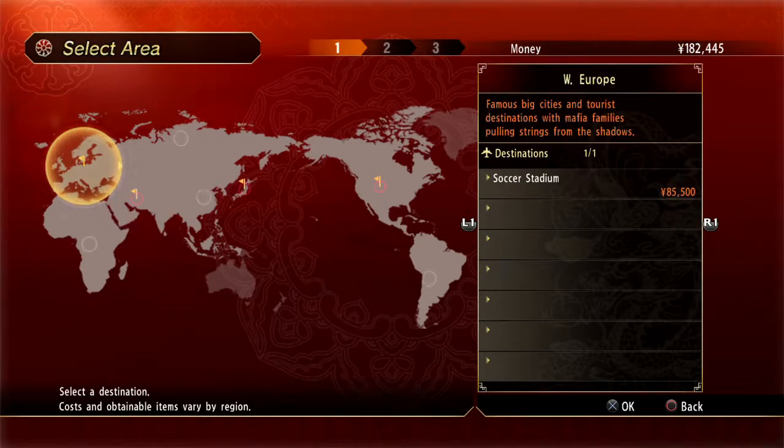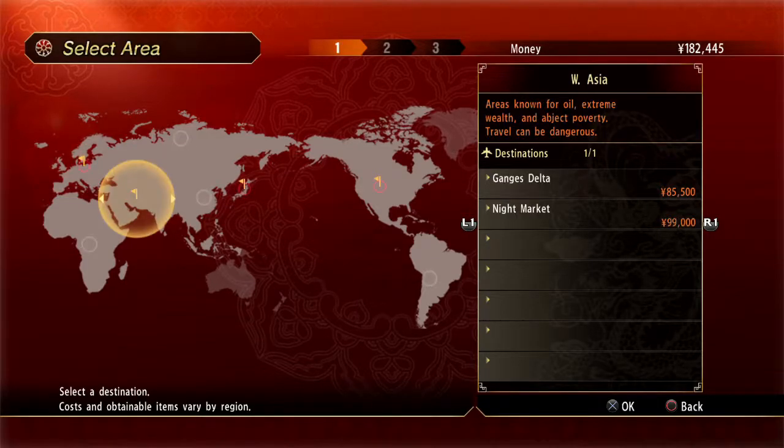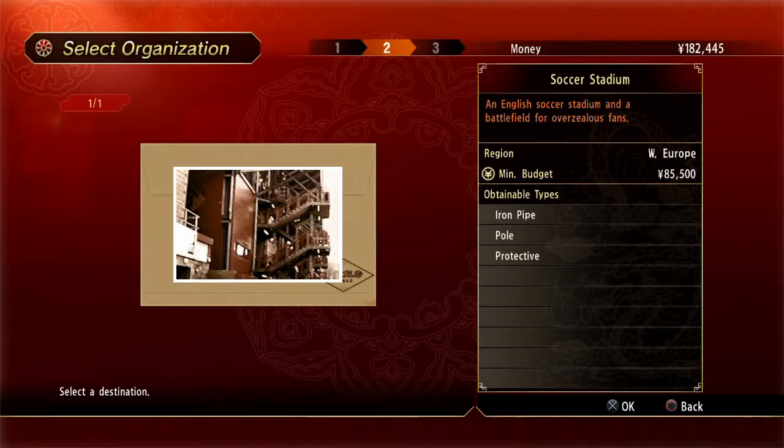Oh, let's go to Western Europe — yeah yeah yeah, because the Hanafubuki family costs more. Or the Ganges Delta. Let's go to Western Europe: 'Famous big cities and tourist destinations, with mafia families pulling strings from the shadows.' What kind of weapons could I get at a soccer stadium? Is there a soccer ball weapon in this game? 'An English soccer stadium, a battlefield for overzealous fans.' 'Oi! You fucking hard, mate! I'm fucking hard. I'm as hard as my team — Liverpool. So get fucked, mate. I'll fucking cut you if you don't like Liverpool.'